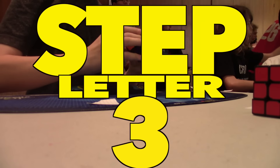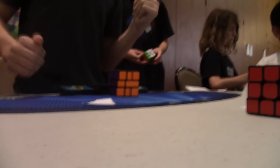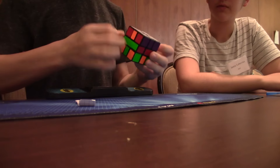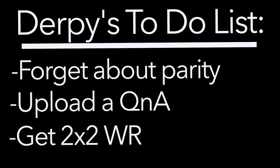Step letter 3: Don't get parity. Just don't, okay? It is very easy to avoid parity in a Square-1 solve. Here is how you do it: Don't get parity. See? It's that simple. As you can see, I got parity quite a few times in my solves, but that was simply because I forgot to not get parity, so of course my average couldn't be much better.